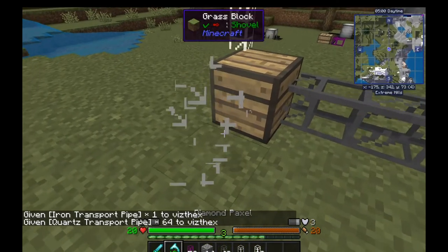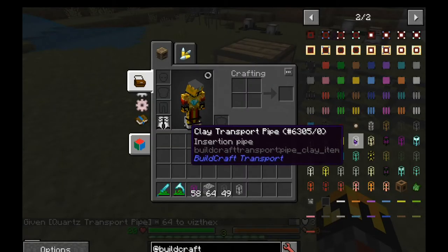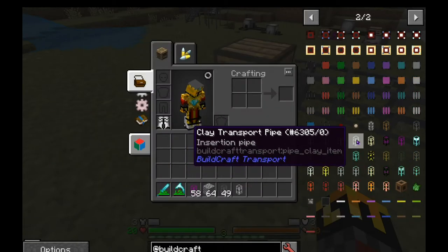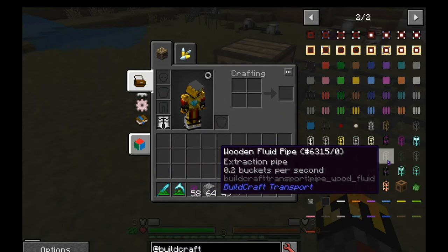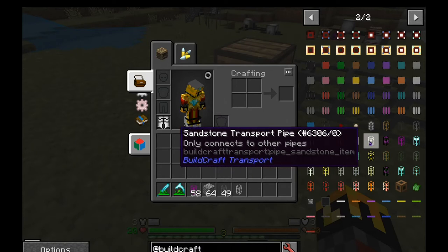I'll have to check on most of these pipes because I haven't used BuildCraft a lot. Clay pipe is like an insertion pipe — I assume it's actually for different machines where certain machines have certain sides set to certain things, so you can override that with the clay pipe. Most of them have tooltips. There might be another sorting pipe from an add-on that isn't here.